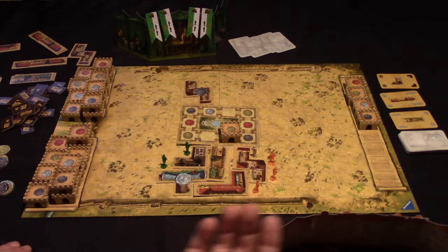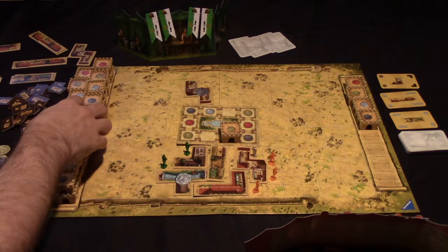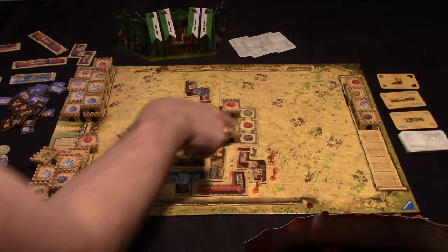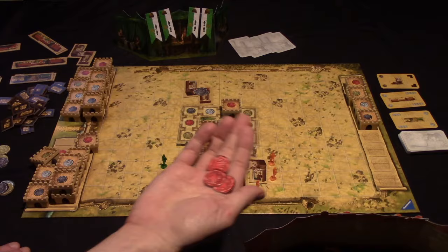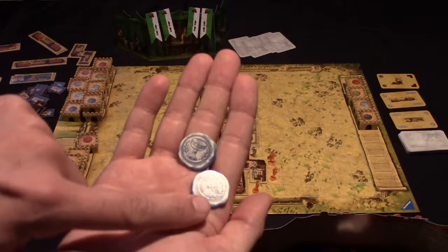Since the player completed two buildings, they get to choose two of these castle tiles to add to the castle. They could choose them in any order. Since they've collected a lot of red, they might want to place two red and really boost the price of red. Then they might want to do a sale because red would be worth four each — so if they turn in those four red tokens, they would get 16 points. They're welcome to hold on to any seals they didn't want to turn in, and those worth only one would probably be better held for a future sale.